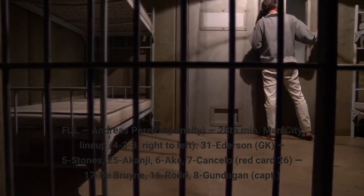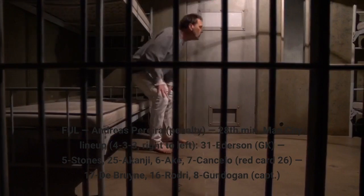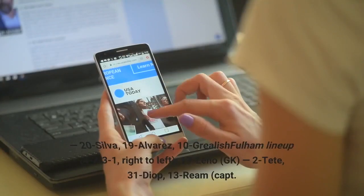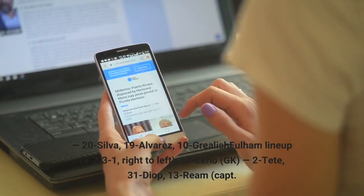Man City lineup, 4-3-3, right to left: 31 Ederson (GK), 5 Stones, 25 Akanji, 6 Ake, 7 Cancelo — 17 De Bruyne, 16 Rodri, 8 Gundogan — 20 Bernardo Silva, 19 Julian Alvarez, 10 Grealish.